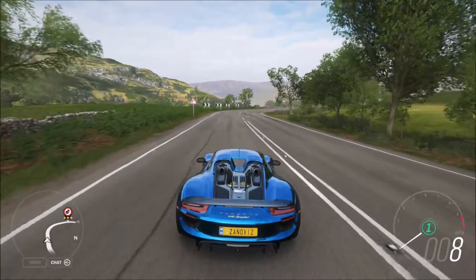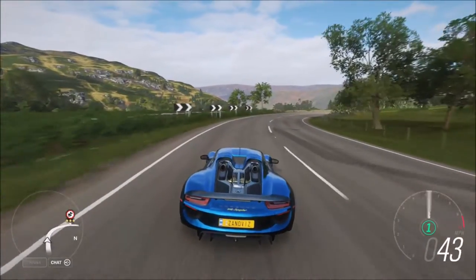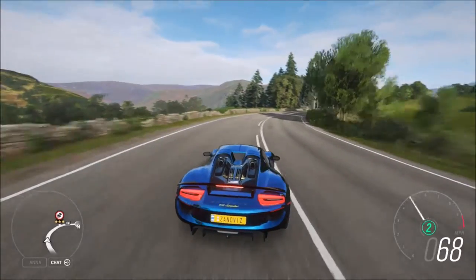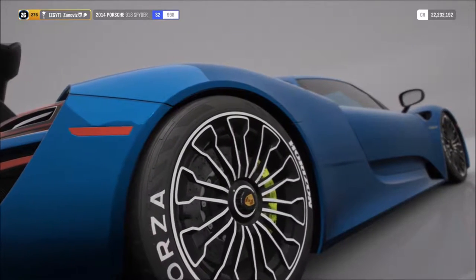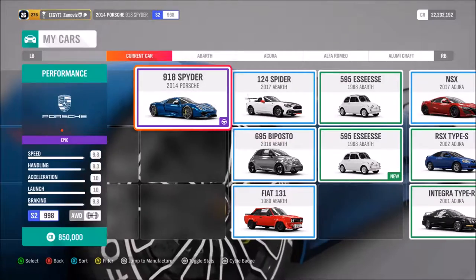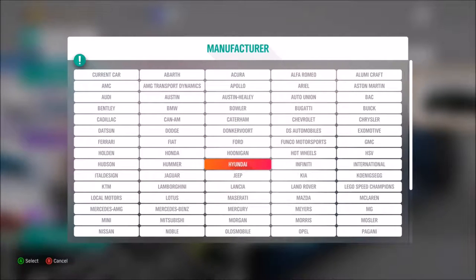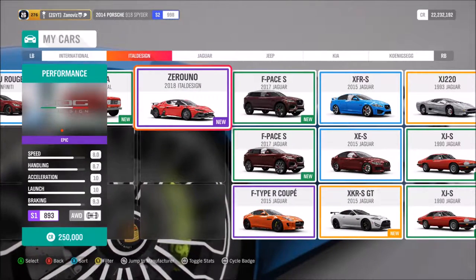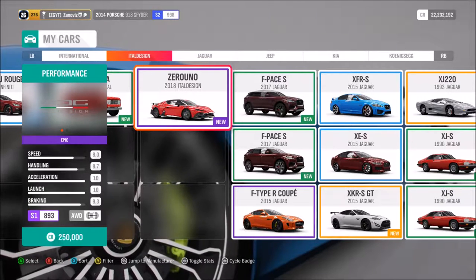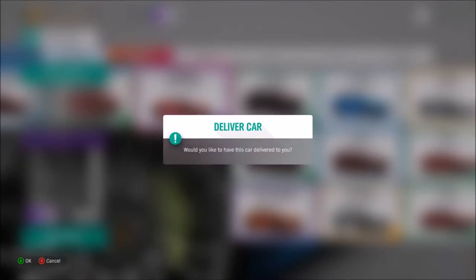What's going on guys, my name is Zanaviz and welcome back to another Forza Horizon 4 video. In this video we're gonna be checking out the new Italdesign Zerouno — or Zero Uno as a bunch of people are speculating, because nobody knows how to pronounce it. Before we start, I just want to let you guys know that I'm going to be uploading every Friday and Tuesday starting today because I have school to deal with, but I still want to upload content for you guys.